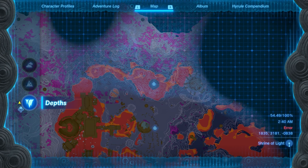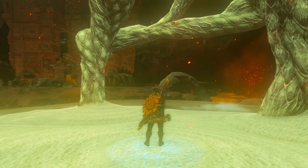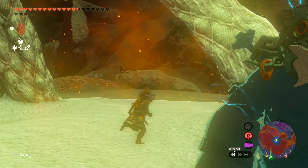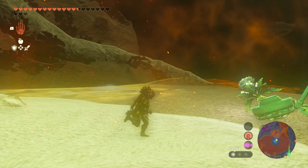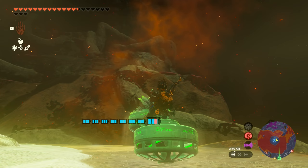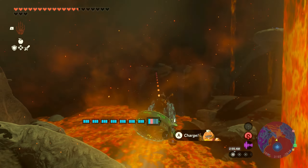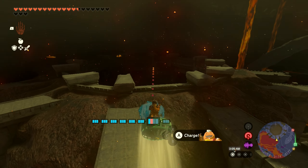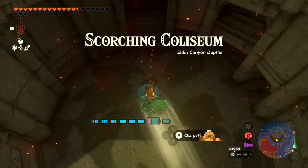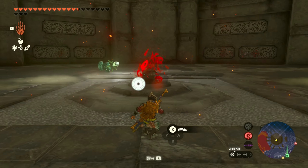We got to remember every single one of these light roots corresponds to a shrine on the surface. Hey, something over there to the right - is that a coliseum? Every time I see a big round platform I think coliseum - could be a boss fight though. I think yeah, something's over here. Oh, it is a coliseum - Scorching Coliseum! Sweet, let's do it.